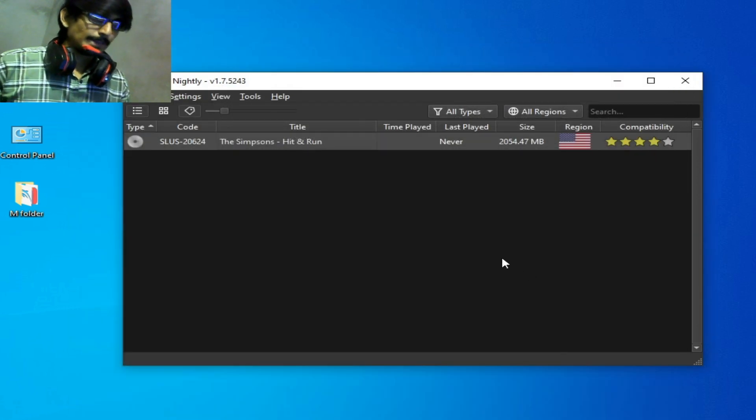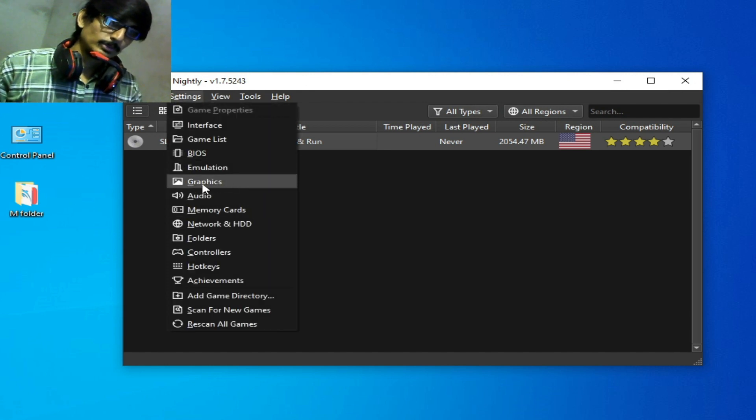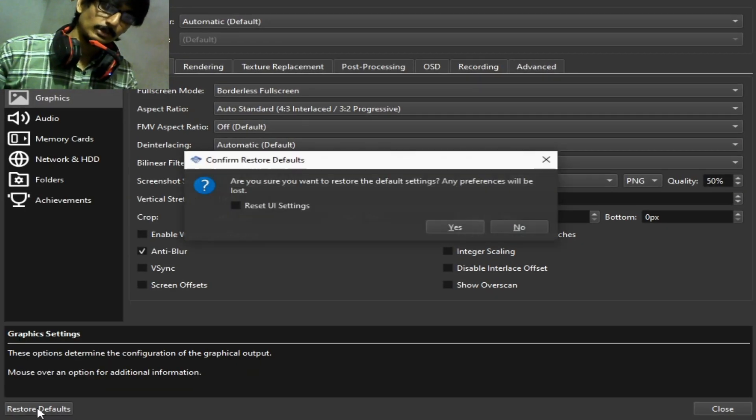The second solution: go to Settings, go to the Graphics tab, and click Restore Default. Click yes to confirm.